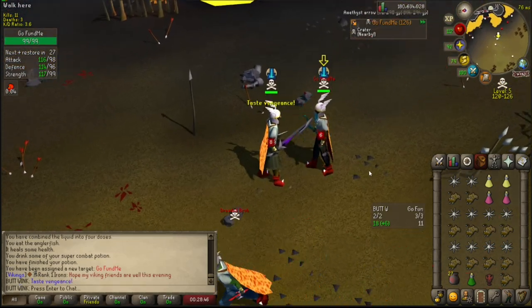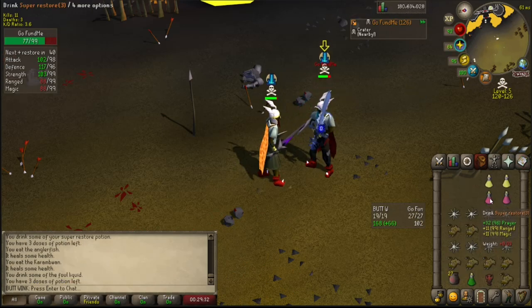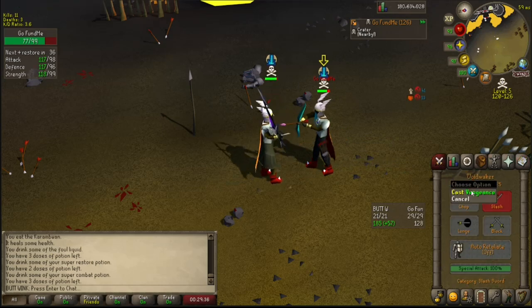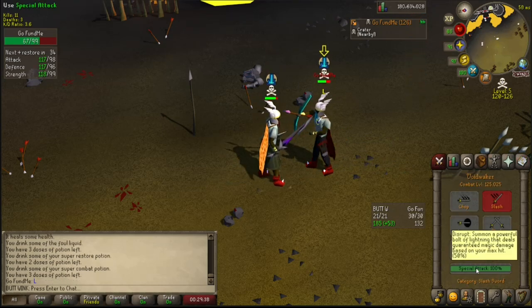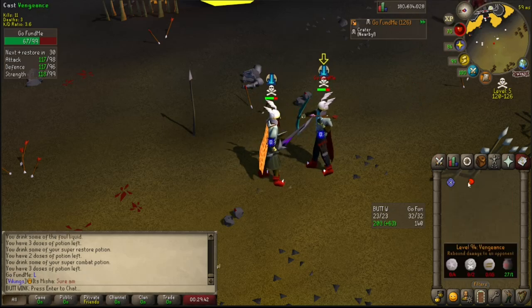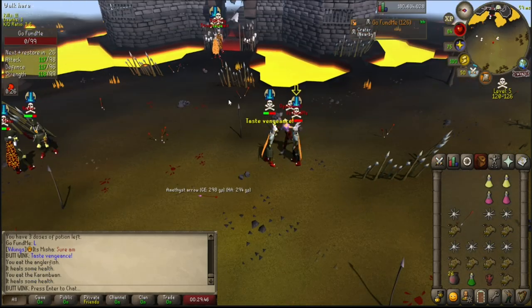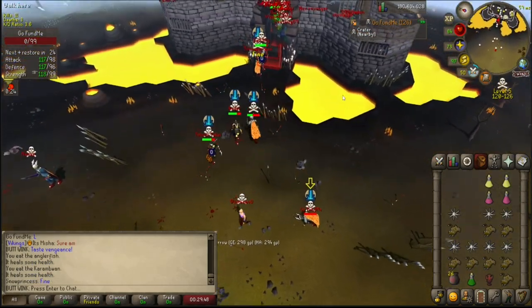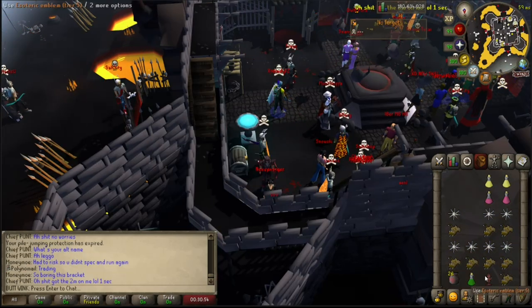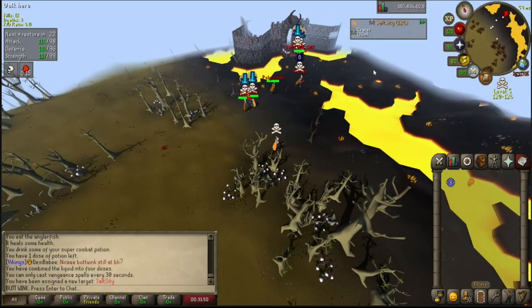MSB to AGS — I'm guessing our last target skipped us. All right, sweet — timed that perfectly. We have 510k and our emblem is up to a tier 5. We've got another target — Salt City.